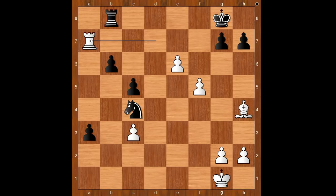If rook to a7 in this position, black has two moves: knight to a5, and the other one is rook to f8. Let's play rook to f8. Then one line goes like this: rook to a4, attacking the knight.